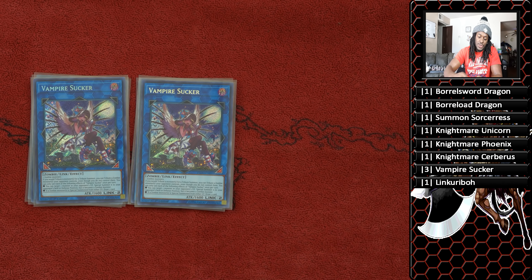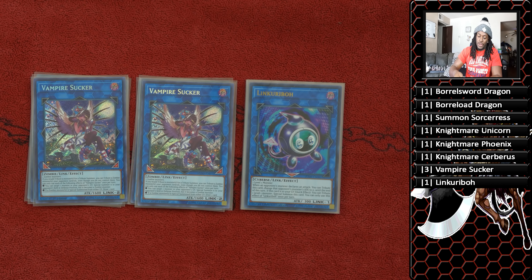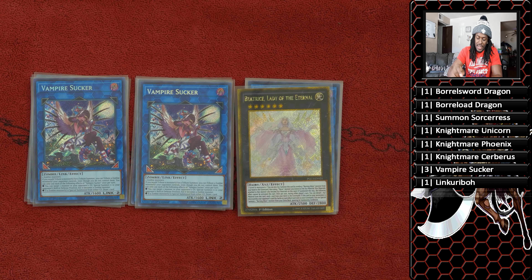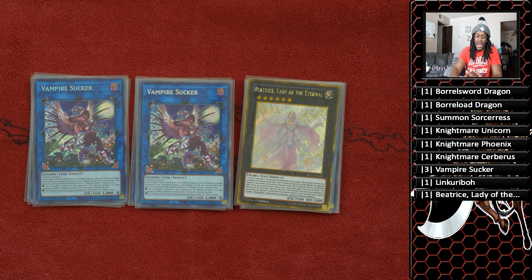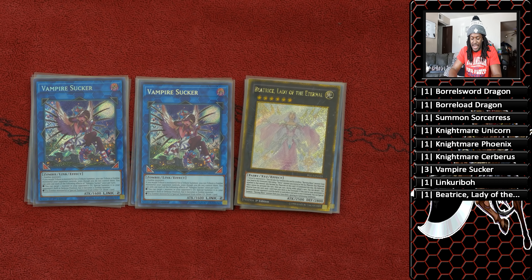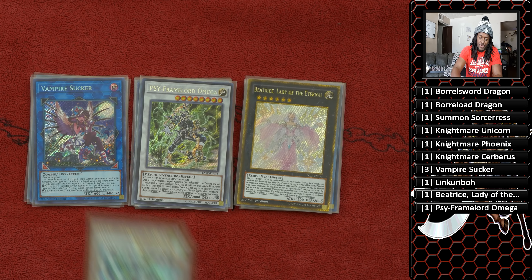One copy of Linkuriboh — it's part of the two-card combo to get Vampire Sucker and Balerdroch. One copy of Beatrice the Eternal Lady, the Lady of the Hour. For people that want to run Dante, you can cut Summon Sorceress because when Beatrice is destroyed she summons Dante. Cipher and Lord Omega — the best level eight for this deck if you ask me.